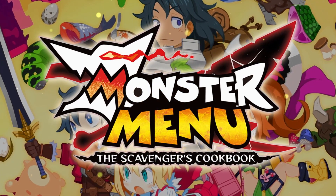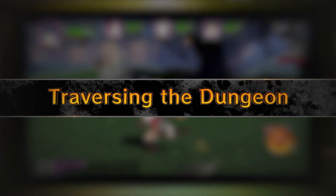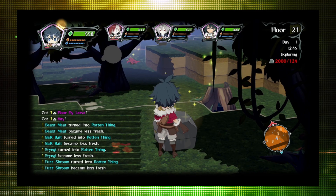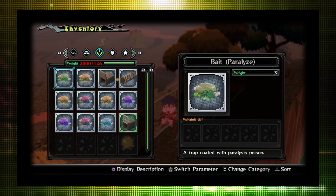Monster Menu: The Scavenger's Cookbook. Materials and food can be obtained at scavenging points inside the dungeon. Collect items that can help you on your quest to find a way out.